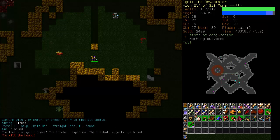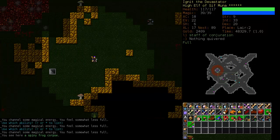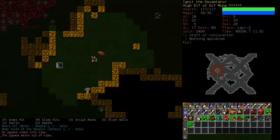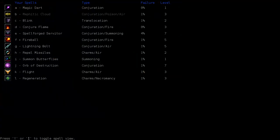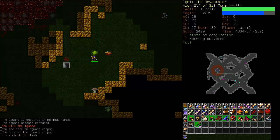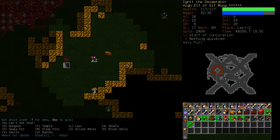Everything is still macroed. We are not poison resistant — we should do something about that. There are a number of holes in our game here. What do I have for a light damage spell? Conjure Flame, Servitor... It might be almost time to get rid of Mephetic Cloud. Let's see what happens in the Shoals.